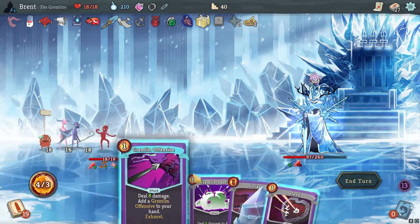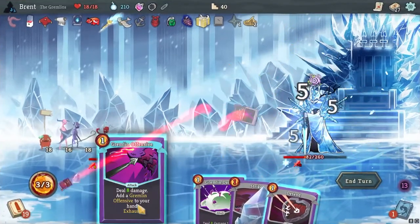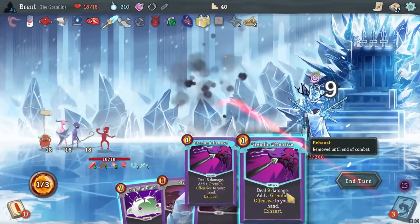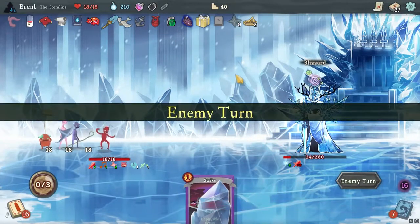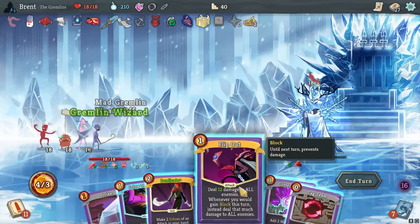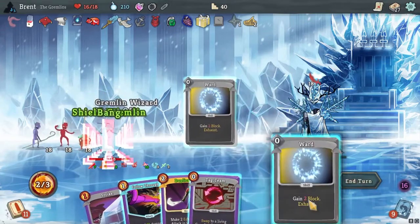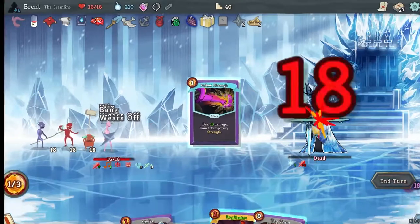I kind of just want to Gremlin Offense all this. So we'll cast Scrats first, and then we're just going to hit them with the same card a bunch of times. That works. Looks like the Languish would have actually been better to try to save my Gremlin. But I think they're just dead here. And there we go.